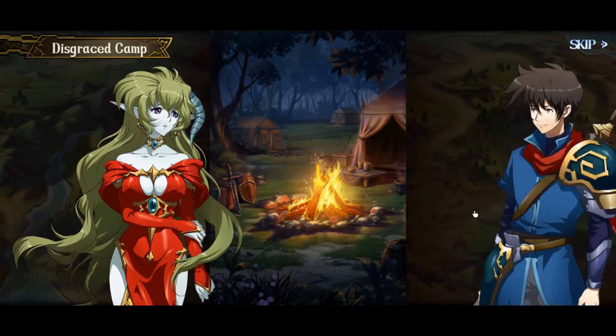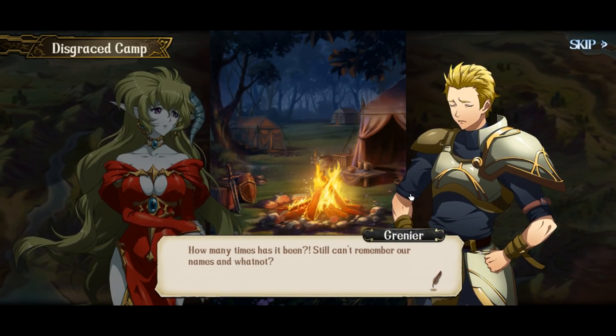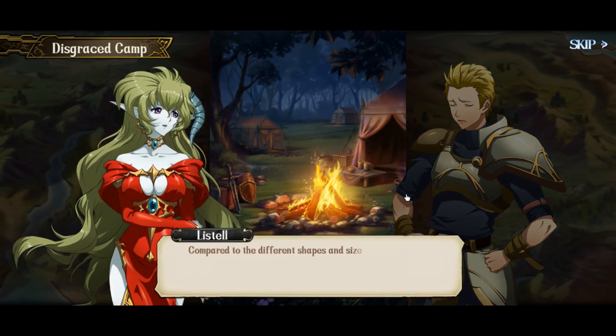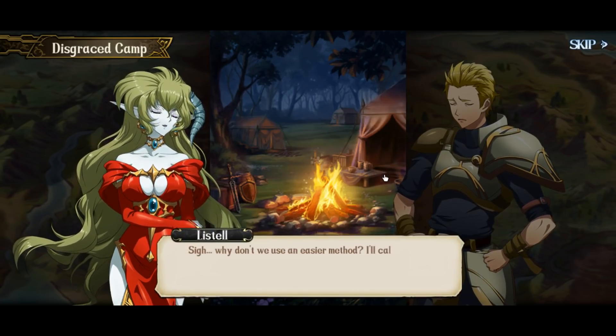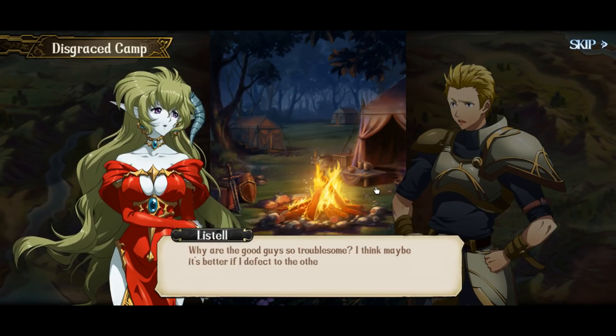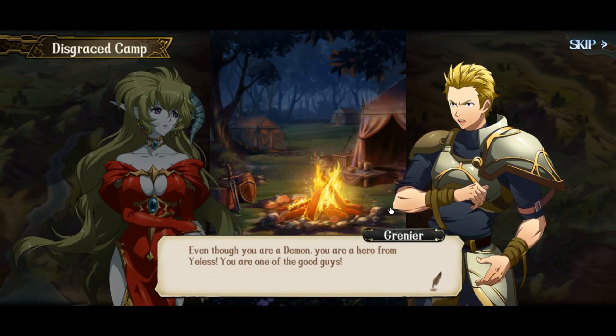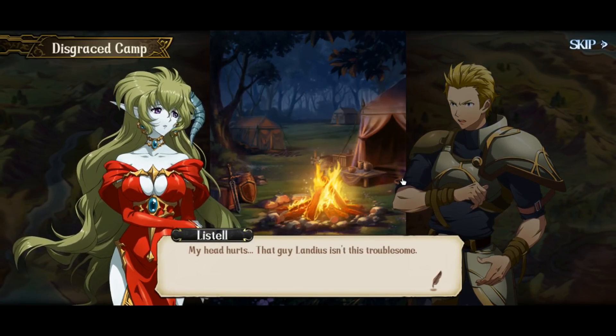Matthew, my name is Matthew. How many times has it been — still can't remember our names? Compared to the different shapes and sizes that demons have, humans all look alike. Why don't we use an easier method? I'll call you guys 'Brunette Weakling' and 'Blonde Hothead.' Now we're buddies — from now on don't forget our names. Why are the good guys so troublesome? I think maybe it's better if I defect to the other side. Even though you're a demon, you are a hero from Yellos — you are one of the good guys. That guy Landius isn't this troublesome.